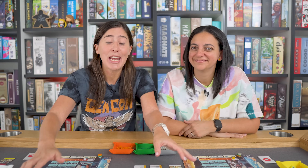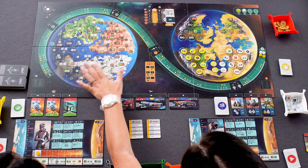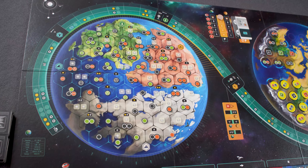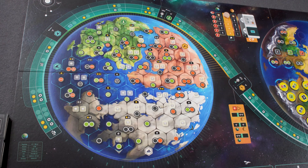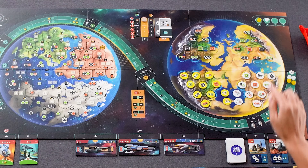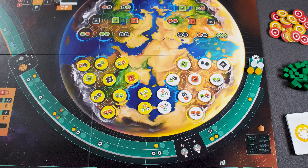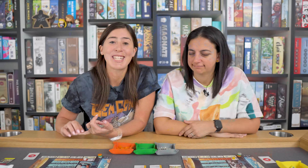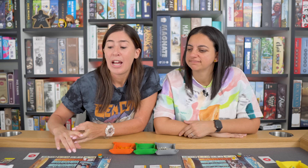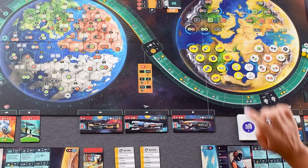These two worlds are represented on the game board. We've got the old world here and the new world with all these beautiful empty hexes on different terrains where we're going to be building up our production. At the beginning of the game everybody starts with one corner of the old world that has their player tokens representing their production level of three key resources: grey for steel, orange for energy, and green for food. We sum the colours across population and factories to get the total amount of that resource we're producing.